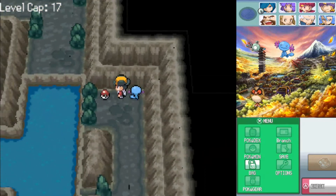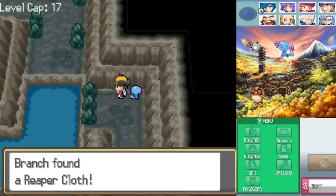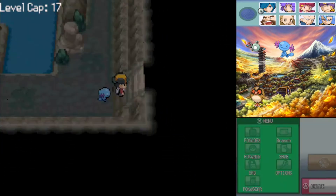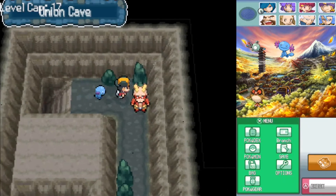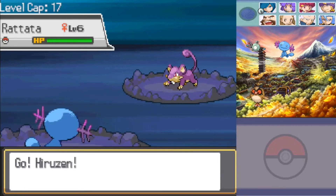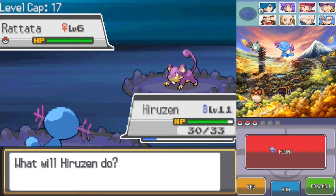I have some pretty decent TMs so far - I'm very happy with what I have access to. A Reaper Cloth - if we somehow end up with a Dusclops, we can get Dusknoir, and Dusknoir is really cool. I actually recently got a shiny Dusknoir in Sword and Shield - I think that was like September, which is kind of recent.